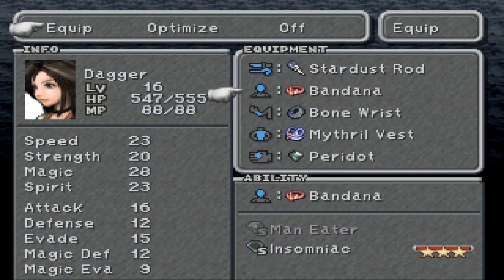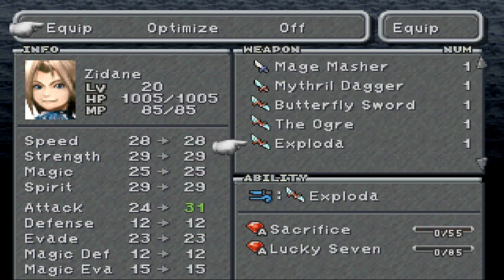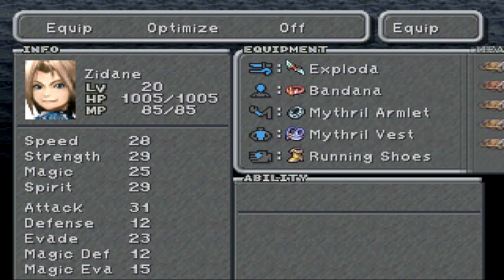So here we go. Stardust Rod — I did not equip that yet, so here we go. Mytho Vest, Peridot, Rama, and then here we go. I think you have the Exploda on him, right? And I feel like we should have something other than a bandana. Whatever, that's fine. Keep on moving.